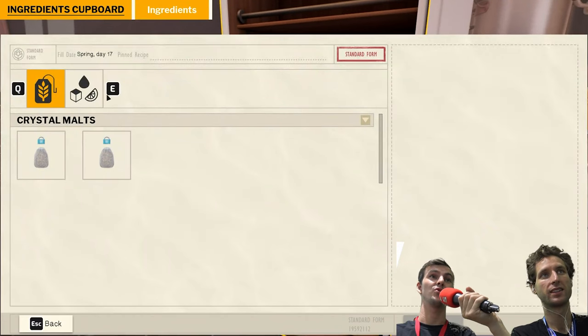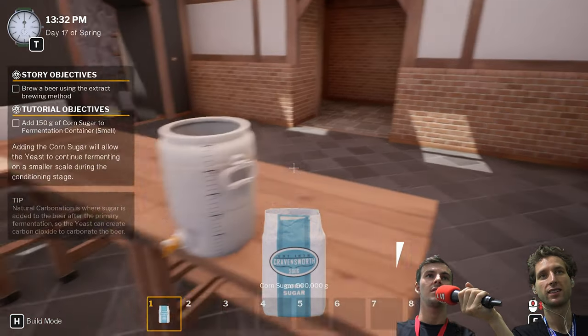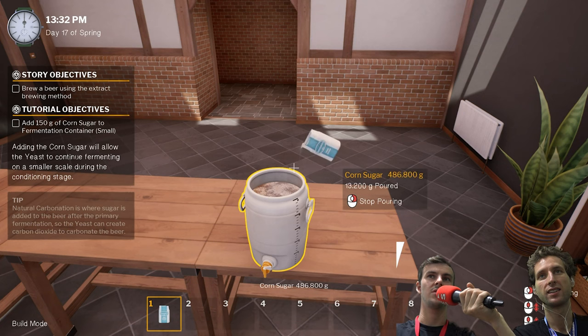So now we've got to add some more sugar. If we add this, we give the yeast some more food so we get some more alcoholic content — but we just want 150 grams if I can be precise.